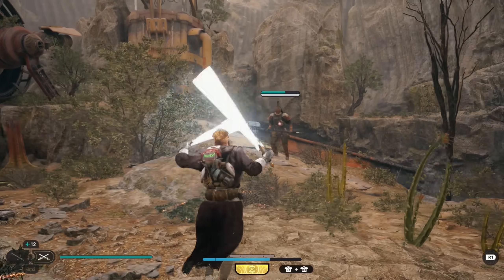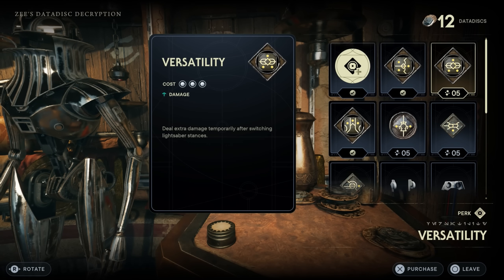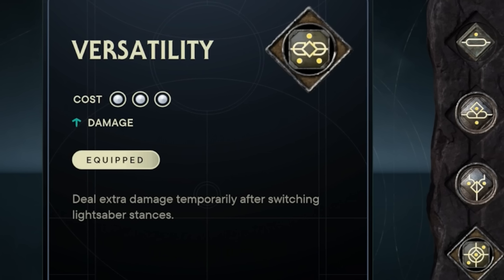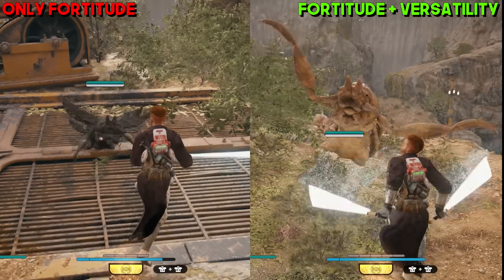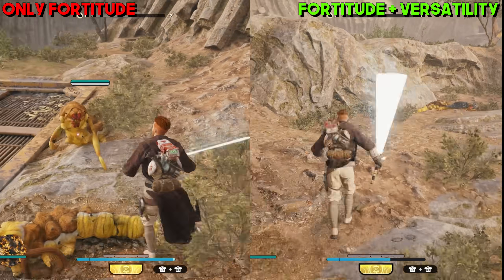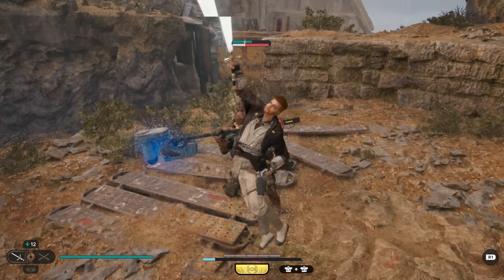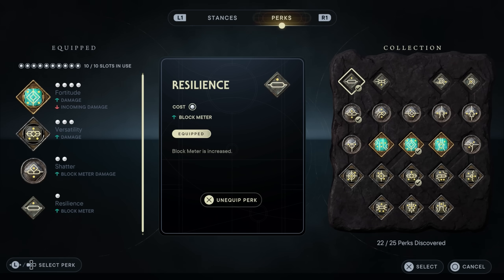You will definitely notice the increase in damage against enemies, which now take a lot fewer hits to get downed. If you're going with a full lightsaber melee build, you'll want to couple Fortitude with Versatility. You get Versatility early from Z-Shop for just 5 data discs — it's another god-tier mod because it lets you deal extra damage for a few seconds after switching lightsaber stances. I tested this with Fortitude on top, and while previously damage was around 65% of the shiverpede's health bar, it was closer to 80-85% with both following a quick stance switch. That leaves 3 slots for Shatter and Resilience, giving you the perfect melee setup in Jedi Survivor.